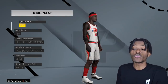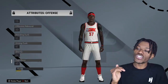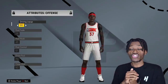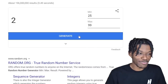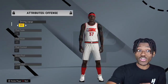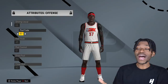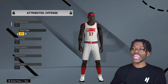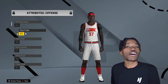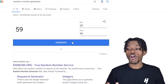Starting off rolling attributes — driving layup 25 minimum, 99 maximum. We won't show every single one but I'll highlight the critical ones for a power forward. Driving layup didn't roll great. Post fade came in at 85 — give my guy the ball in the post and let him go to work! Remember he's only 18, so he's not going to start off as Dirk, but an 85 post fade is dope. Hook shot 50 — not good. Post control 75, draw fouls 59.